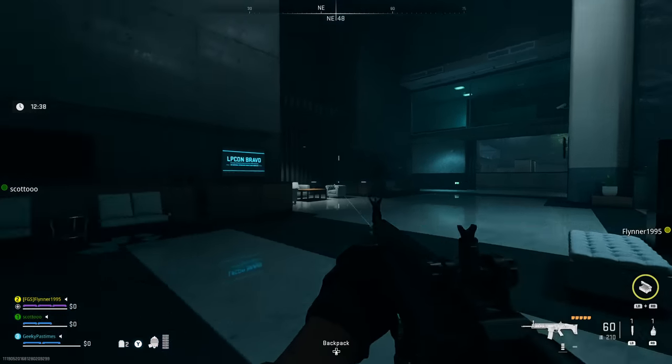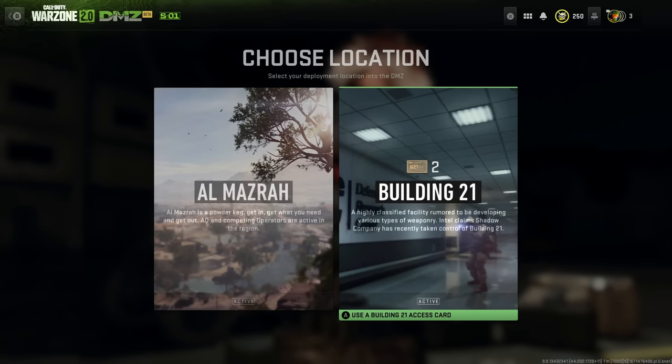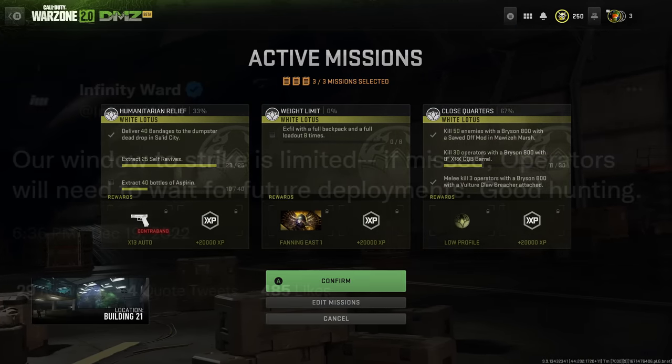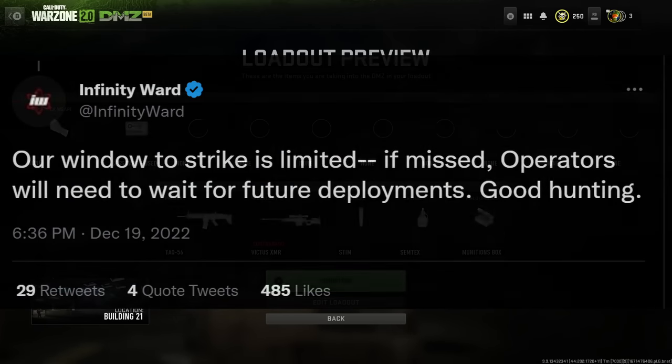Building 21 appears as a separate playlist from regular DMZ in Al Mazrah. We don't know how long it's going to be available, but Infinity Ward have implied it's not going to be there forever. So if it's not up when you're watching this, don't worry — just wait for it to come around again.